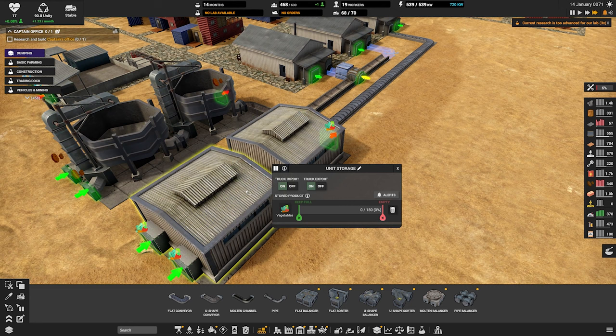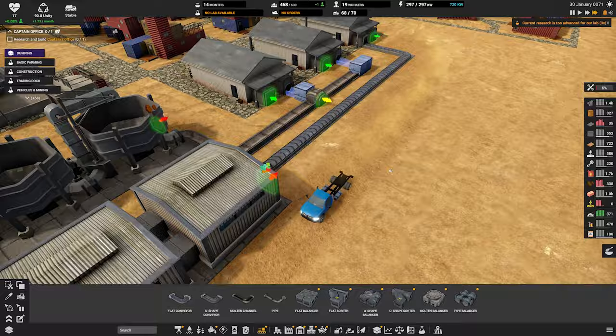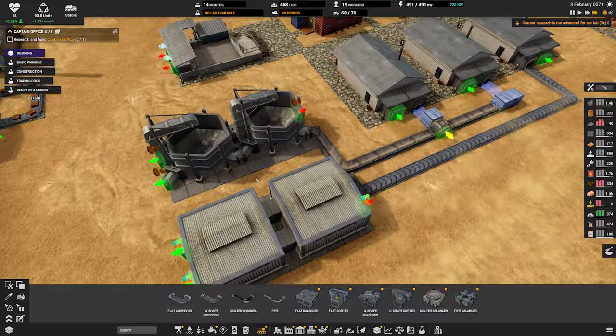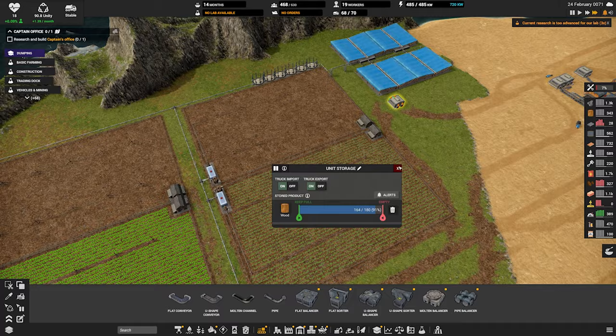You're taking in vegetables, but you should be taking in vegetables. We're not importing to you either, so let's keep you at auto. Make sure our vegetables are coming here. We should get a big harvest here pretty soon.